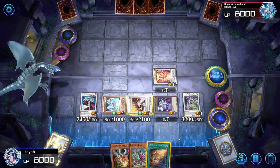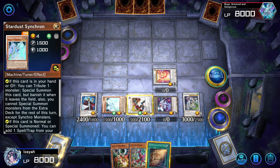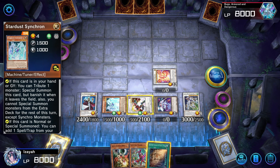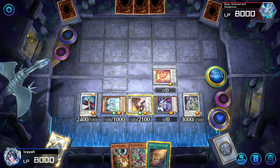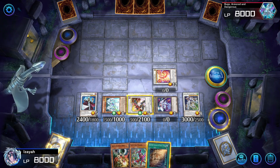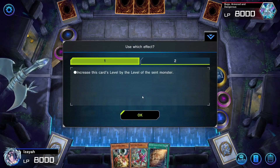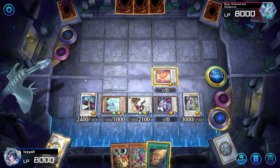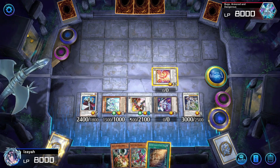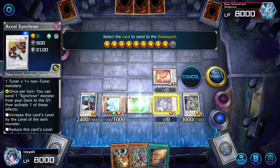If we did draw or mill the other Stardust Synchron into our graveyard, we have to give up on our hand replay. Instead, we're going to go into Stardust Charge Warrior, then synchro summon into Boron the Fleur. Activate Crimson Dragon, then go Bestial Dispatter pattern — that's your end board. If we drew the Stardust Synchron, it's already bad that we have to commit our normal summon, and it's really bad that we can't activate Jet Synchron from the graveyard with this combo line. So having Stardust Synchron in hand or milling it using Revolution Synchron's effect is honestly really bad.